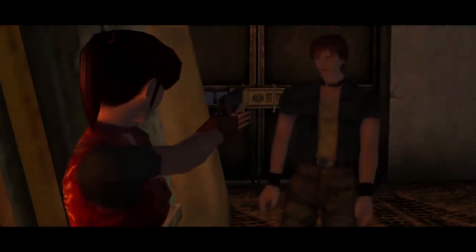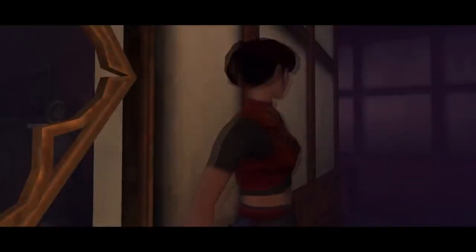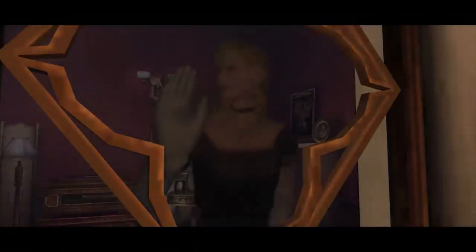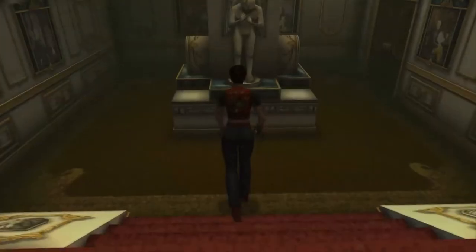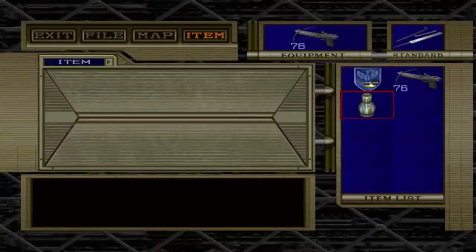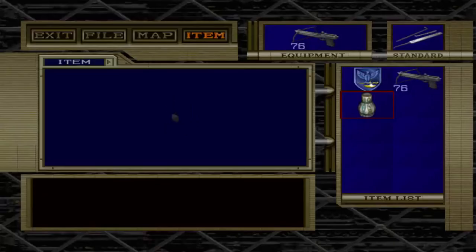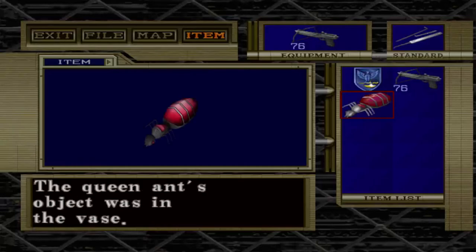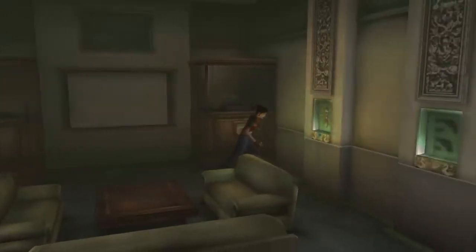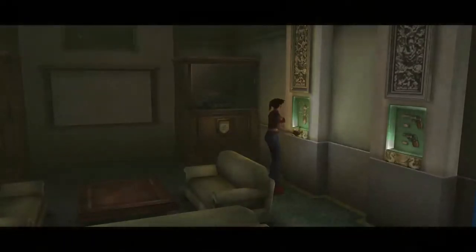I know a lot of people criticize Code Veronica for its cheesy dialogue and voice acting, and I agree, but I also really like the story and the little details behind its characters. To solve this puzzle you really need to be observant to both the pictures and the file — it's difficult but definitely doable. And when you solve the puzzle you also have to be observant again, as the vase presented to you will need to be rotated and examined — a feature I'm very glad they've brought back in modern RE games — in order to find the real key item. This is definitely one of the harder puzzles in the game. Playing Code Veronica again recently makes me wish that one day Capcom will give it the remake treatment, as I think it would benefit from it way more than RE3 or the rumoured RE4 remake. But you know, one can hope.